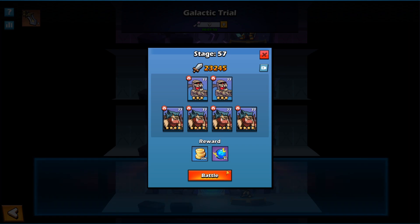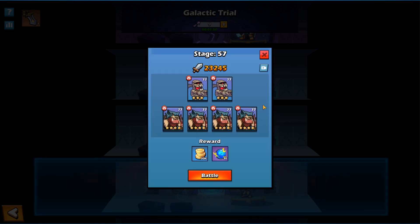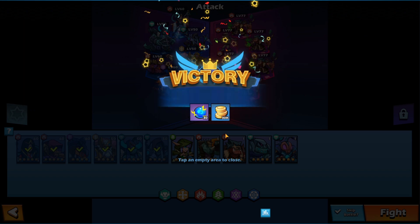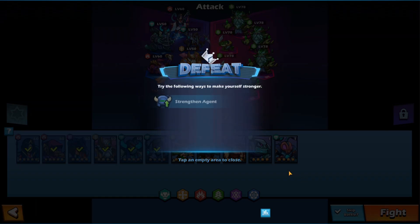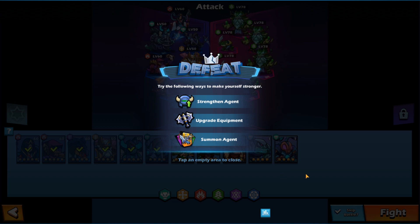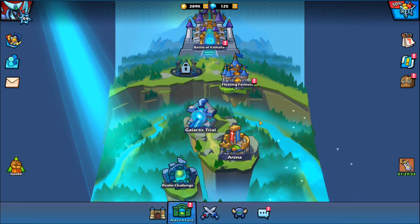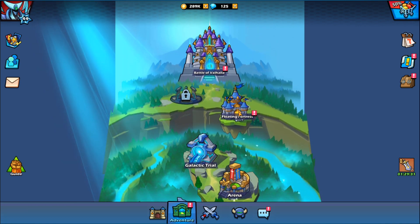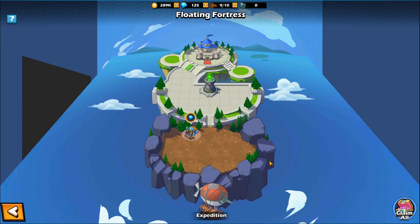This is like the main area where you get these special orbs. These space time stones are used to break through your units when they reach certain thresholds, which I'll show in just a bit. Let me go ahead and fight a couple more of these stages and collect some more materials. This is the stage I'm going to have to work on, upgrading and increasing my characters' levels and stuff.